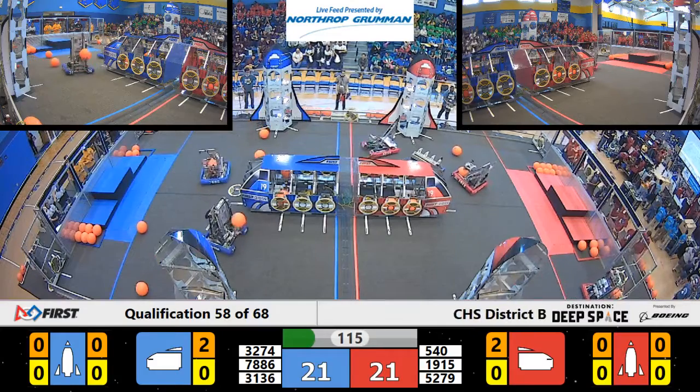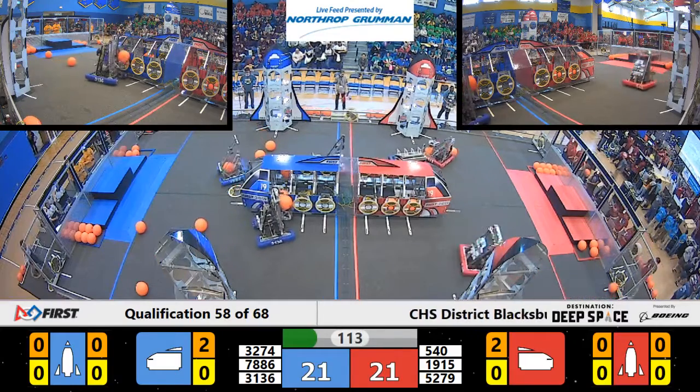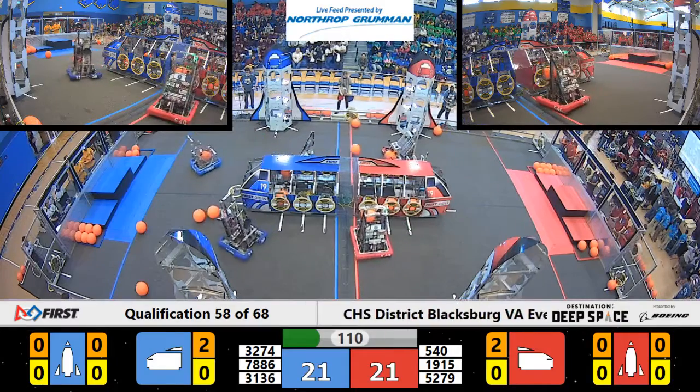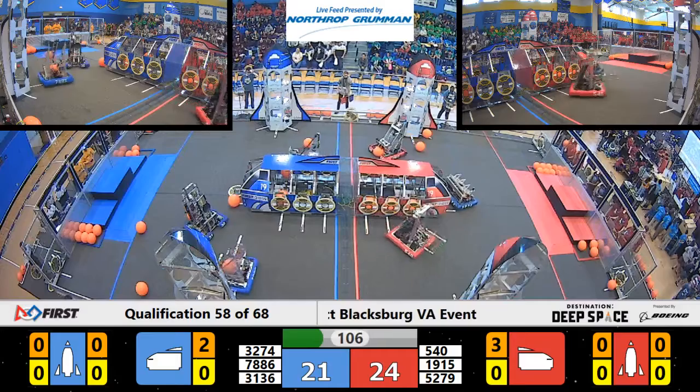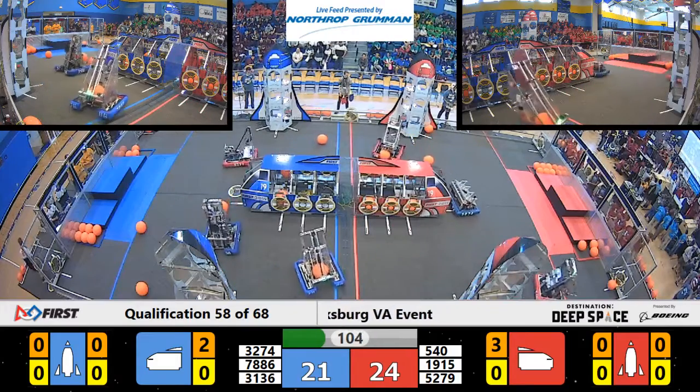Checking in with the Blue Alliance, our wonderful rookie team has a cargo in hand heading over to their cargo ship, but there's some defense happening. The Red Alliance is quickly over trying to slow down scoring on the Blue cargo ship. That's 52-79.